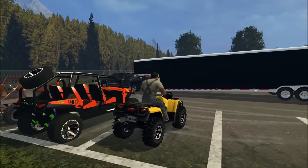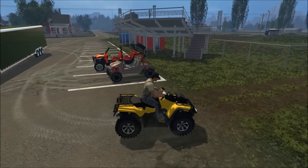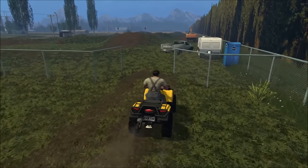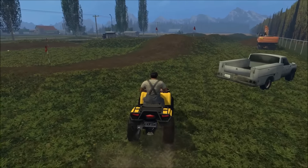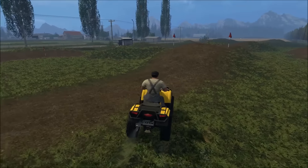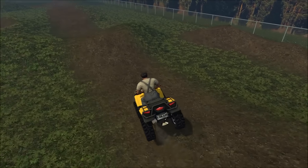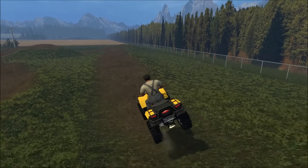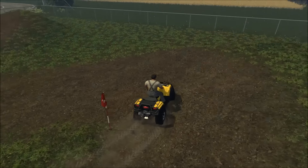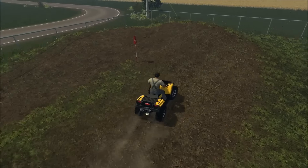We're gonna be taking the Can-Am ATV first — those are a lot of fun. This one doesn't go that fast but we'll get a feel for the track. We'll do one lap in first person and one in third person. We're gonna have a lot of fun, and this turn is gonna get us.